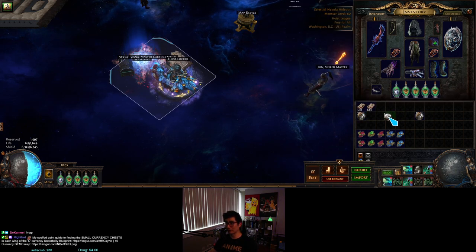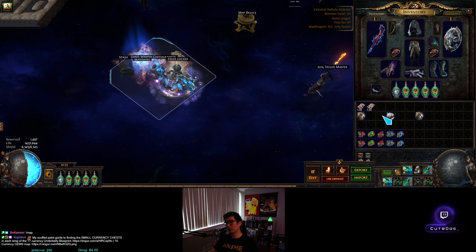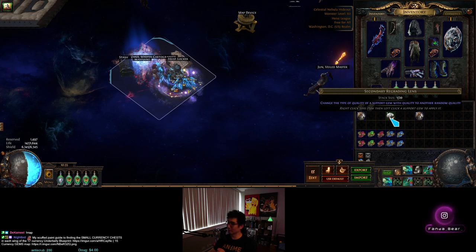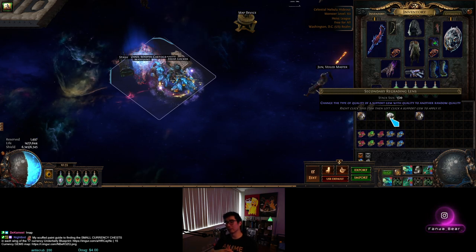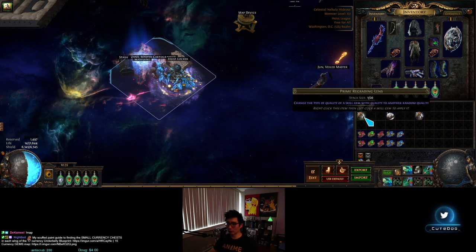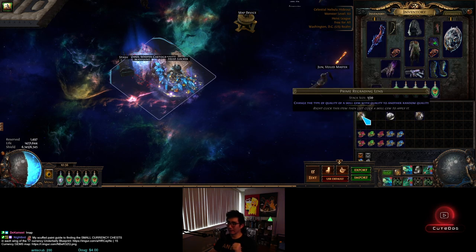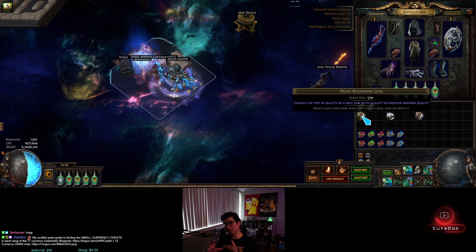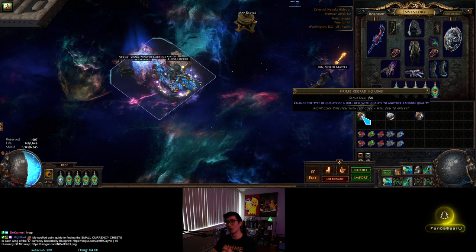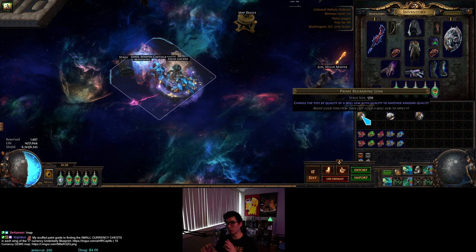What's the difference between prime and secondary besides price? A prime lens is about 70c and a secondary lens is 11c. Prime lenses are way more common than secondary lenses — maybe five to ten times more common — but prime is more valuable because of these auras. A primary regrading lens works on active skill gems — spells you manually cast. Secondary lenses work on support gems. The lens takes the current quality and turns it into one of the other quality types, and it cannot roll the same quality again.